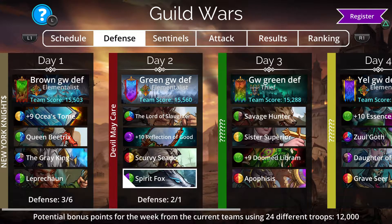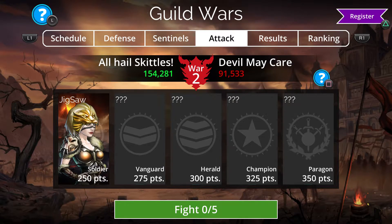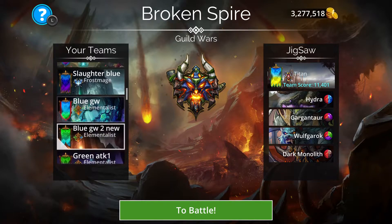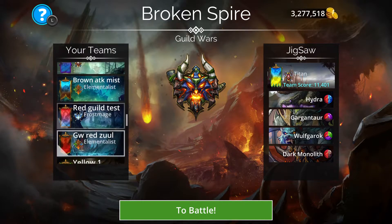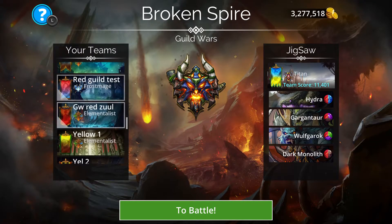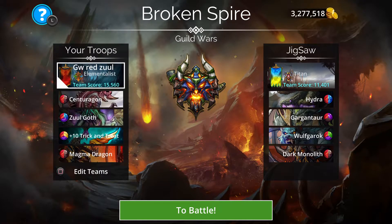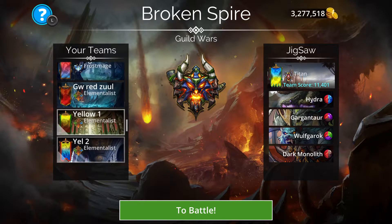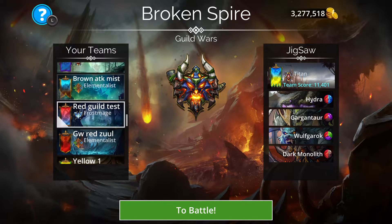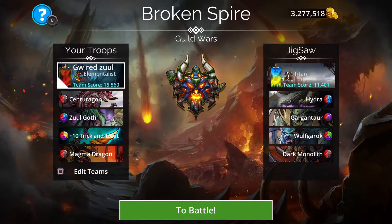Defense is going okay. Let's have a look to see what Red teams we've got. So we've got the Double Empowered Zul'Goth team. We've also got a Centaurigan Zul'Goth team, which I think I'll probably use mainly because — while the first team is probably the better of the two — this team is just more fun.